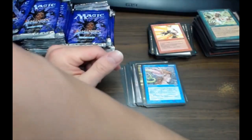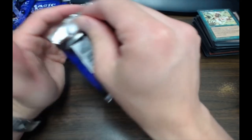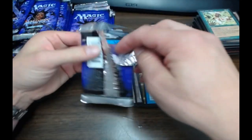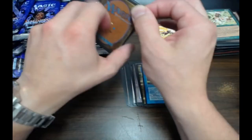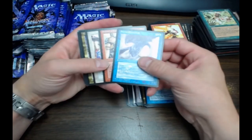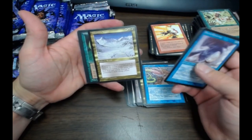About halfway through the box now. Not with big rares, but we got two Forces so whatever. Winter's Night — such a pretty picture, Rob Alexander piece.